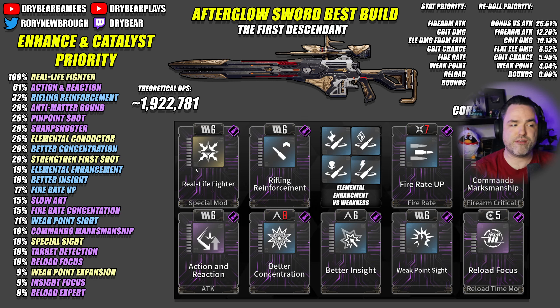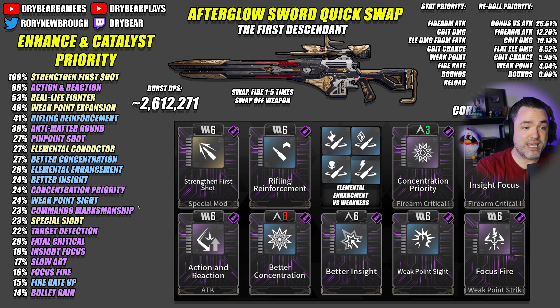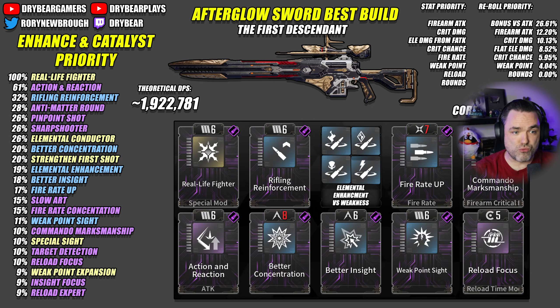It's a very similar setup, but in this case even if we're only getting Real-Life Fighter to three or four stacks, we still get the most value out of it compared to any other mod for the unique special mod setup. Action Reaction, Rifling Reinforcement, Better Concentration, Better Insight, Weak Point Sight, and at the very end Commando Marksmanship. Commando Marksmanship beats out Concentration Priority in this case because we are reloading and we do care about the reload time. So run Commando Marksmanship or even Target Detection to make sure we don't impact that reload too much. Reload Focus and Fire Rate Up make a lot of sense if you're going to be using all your rounds back to back.